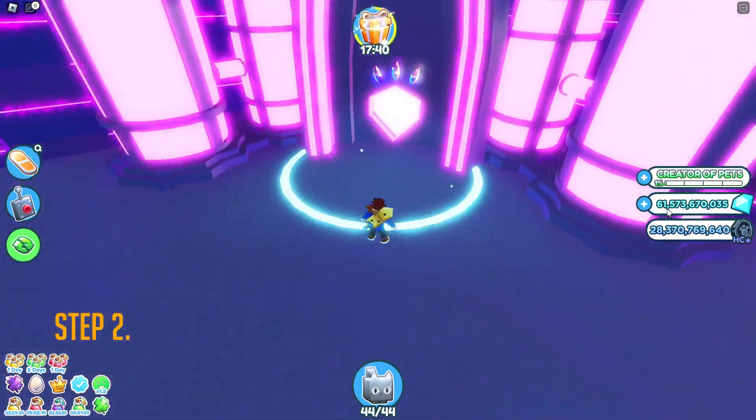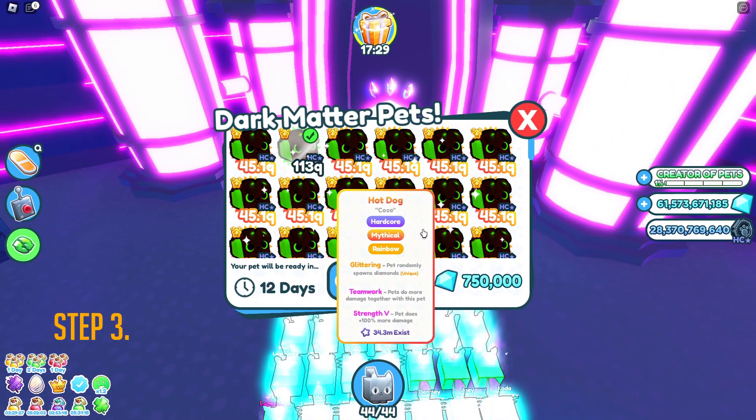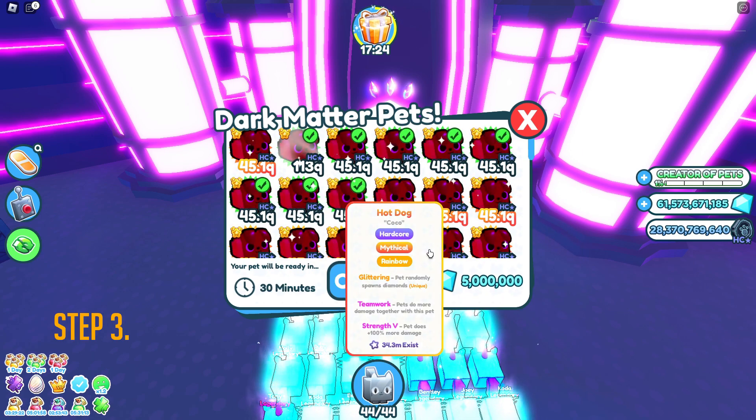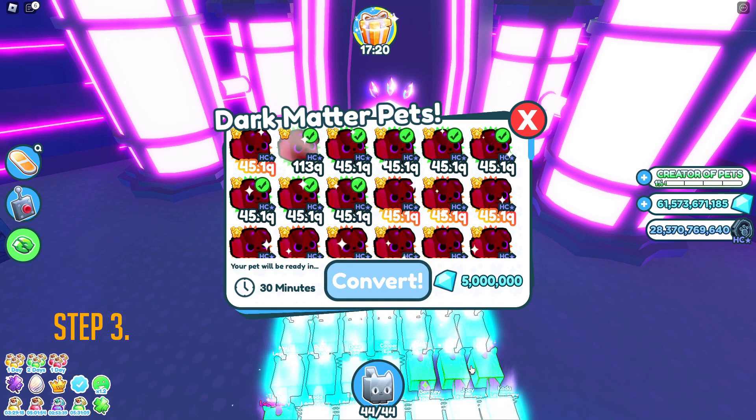Remember, this is going to be a hardcore shiny, and this is the most important step. While you are selecting the pets, select the Shiny Rainbow first and then select the rest of the pets required to make a Dark Matter pet.